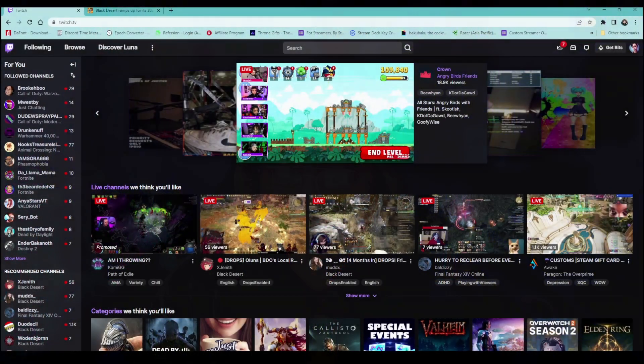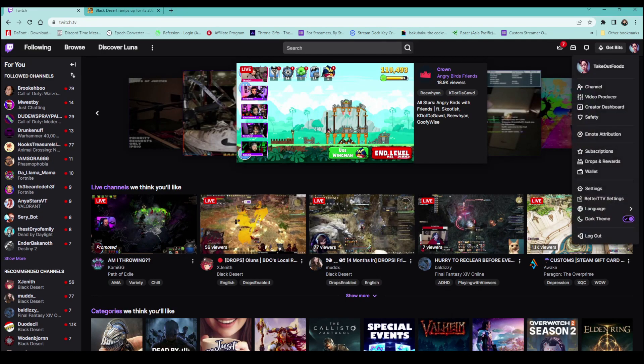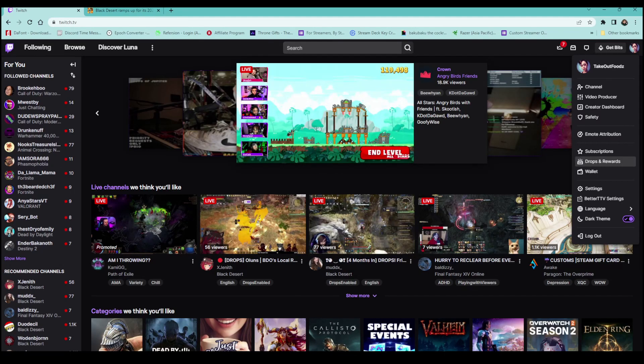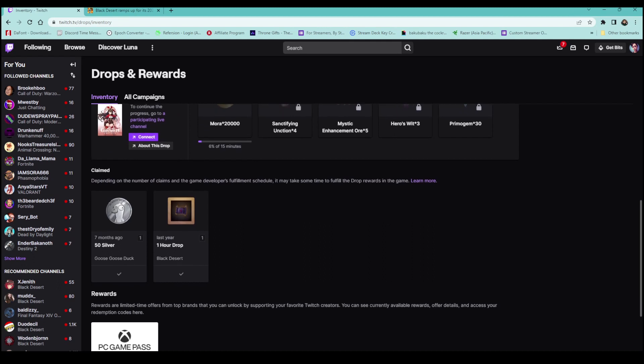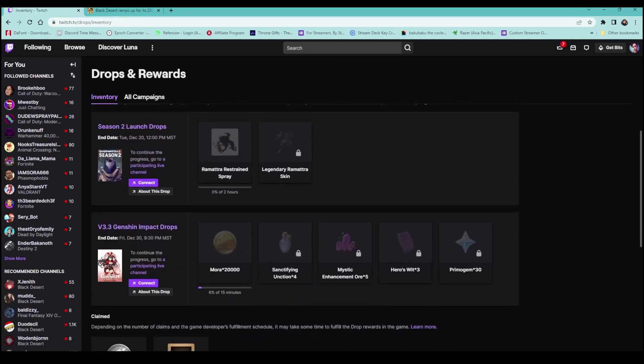I'm going to show you guys how to connect your account. Here is the Twitch homepage. Up in the right-hand corner, you're going to have your little profile icon. Go ahead and open that, then scroll down to where it says Drops and Rewards. Click that, and this is going to show you any possible things you may already have in your inventory, what's going to be available to you, what you've already claimed, and any special rewards available.